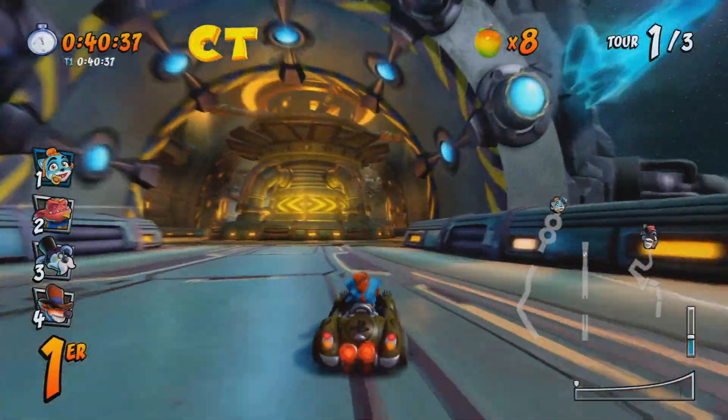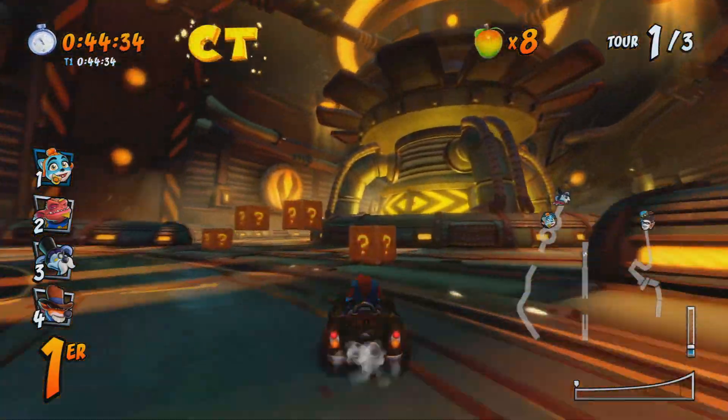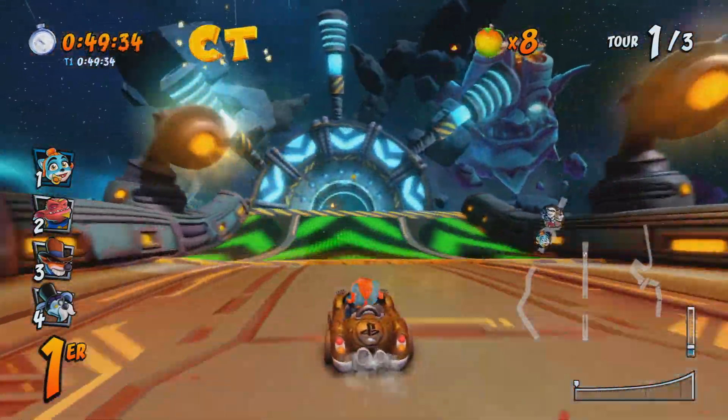Et le prochain se trouve sur le dernier tremplin. Par contre, il faut pas le prendre en maintenant la touche turbo — vous faites juste un simple saut normal, et ça y va.